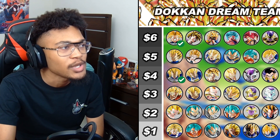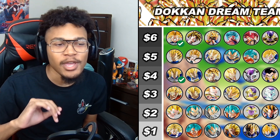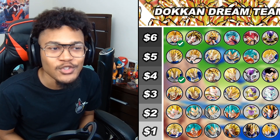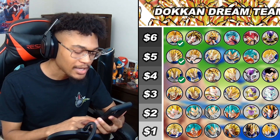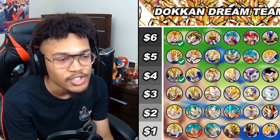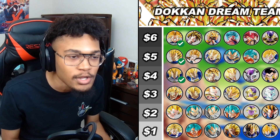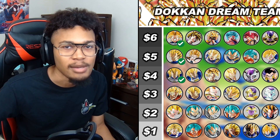So to start us off for $4, let me go ahead and grab STR Super Vegeta. Does Trunks count himself for those three allies? $16 and four units to choose from. We're going to take a break from the Android Cell Saga units because for $5, I got to use him. He's brand new and I haven't used him yet. Got to get my first time using him on screen. Let me go ahead and grab PHY transforming Vegeta for $5.